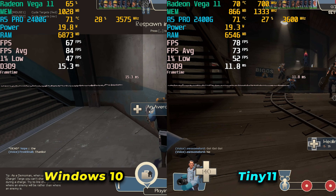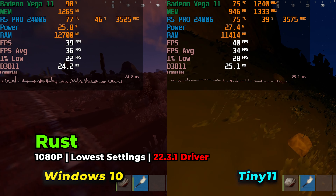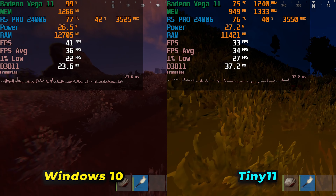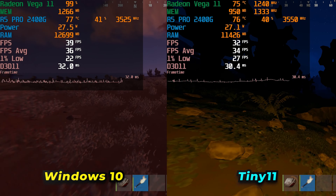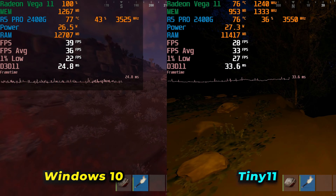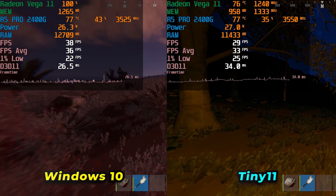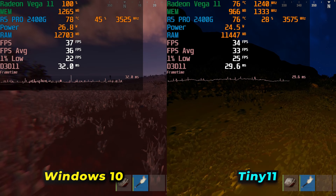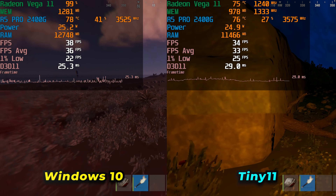Rust had a far more noticeable improvement in performance overall. The 1% lows are doing slightly better, though averages remained around the same range. This meant an overall more consistent experience, and for a game like Rust it actually made the experience noticeably better — specifically because the 1% lows are now a lot closer to the FPS average. It's not going to boost you to a whole other level of gaming, but it is a nice boost, just nothing dramatic.